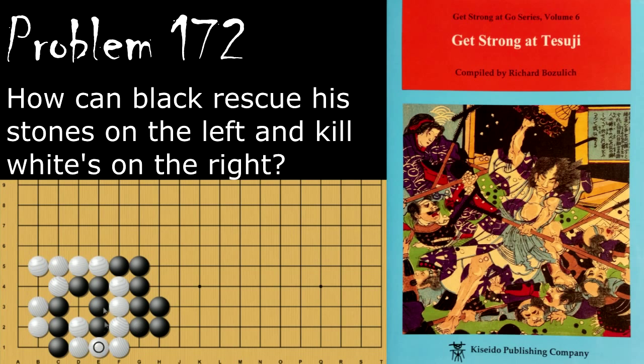If black tries to take the outside liberties first, white still ataries the single stone. If black blocks from the outside, it's pretty much game over right away with this move, because it's atari immediately.